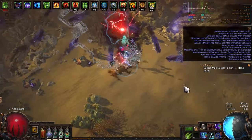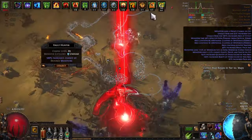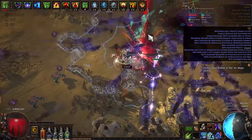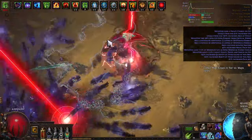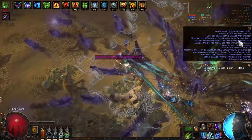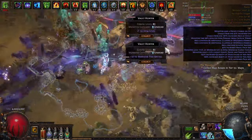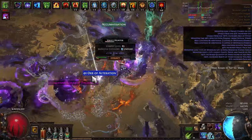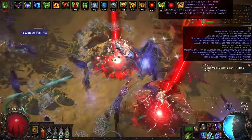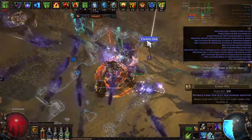I actually ignore the boss on Dunes for this strat. Since we don't have any influence and are using Singular Focus, we're not gaining many guardian maps, so the boss isn't really worth the time. You could go kill it if you want, but through my time playing it just didn't feel worth it. Cutting the boss makes the maps faster and I ended up getting more currency per hour.